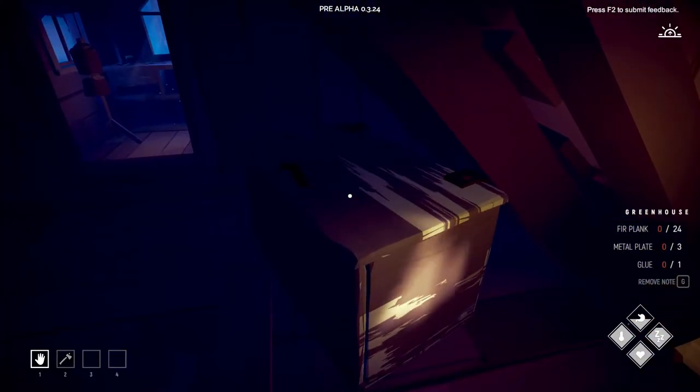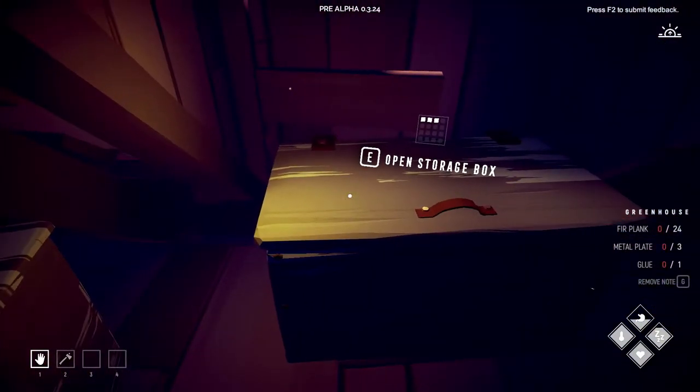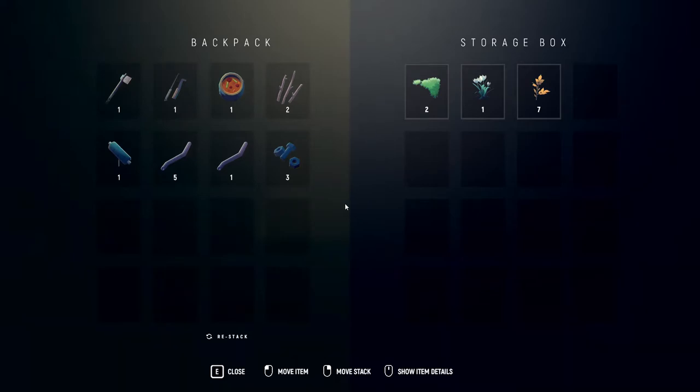Let's put the sewing thread away. Let's check how much resin we have — I mean, golden ash. Seven, we have enough.